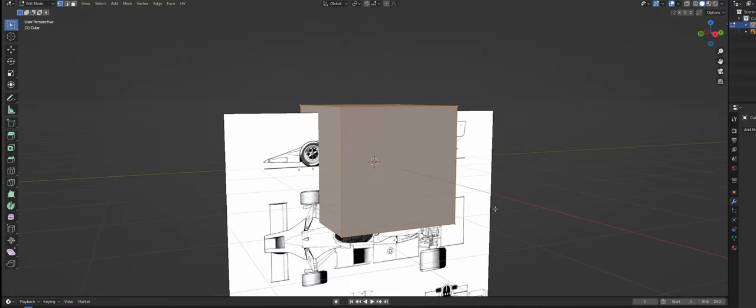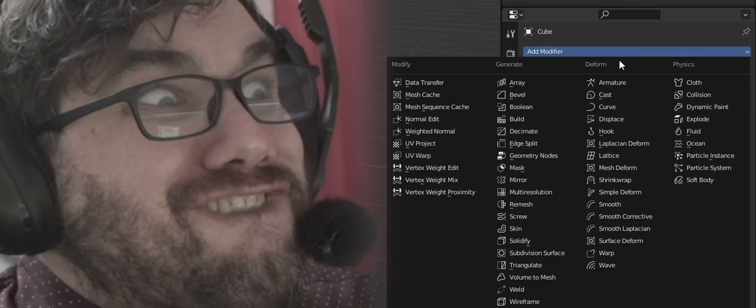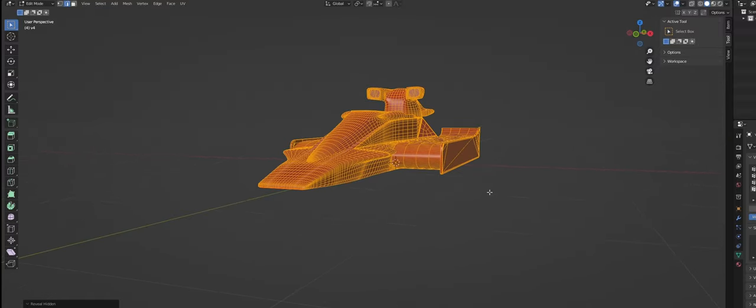Now I wanted to make a replica of this, so here's how I did it. I took the base cube, put that there, put that there, put that there and that there. Then I went in and used subdivision surface. And voila - the Lotus 78.